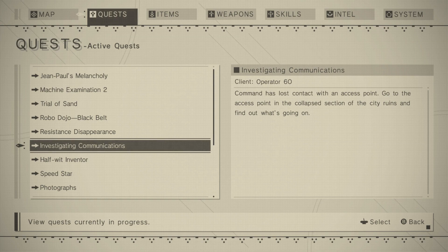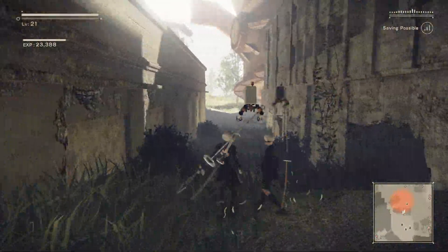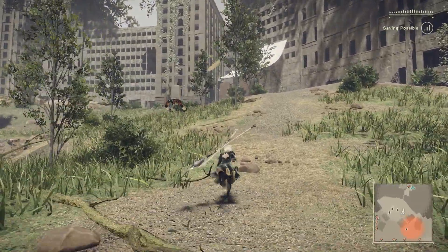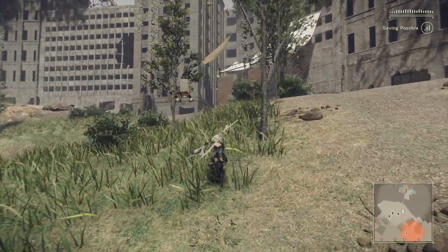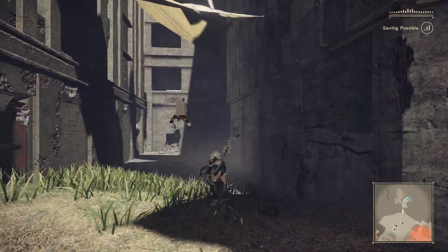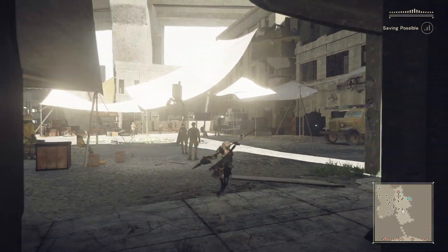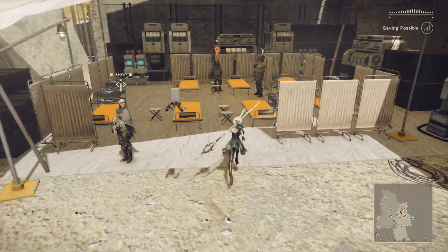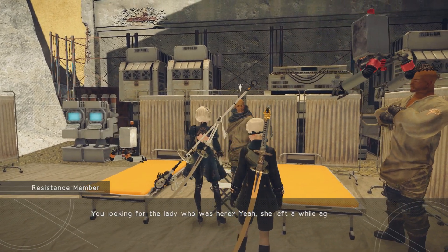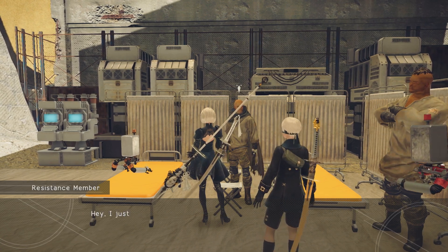Access point in the collapsed section of the city ruins. Jump back down the hole? Let's go check on the lady in the ruins, or resistance camp first. I'll also see if I can upgrade the spear, because I think I might be able to. She's gone. The lady was here? Yeah, she left a while ago — said something, and she was armed to the teeth. Oh no.